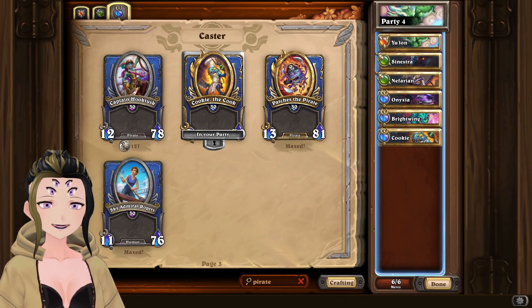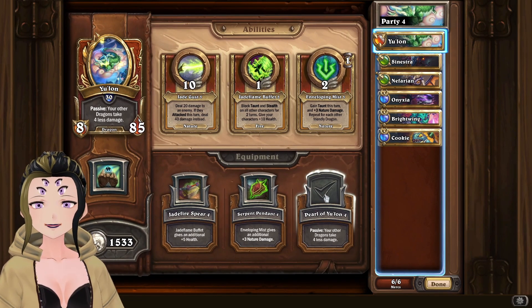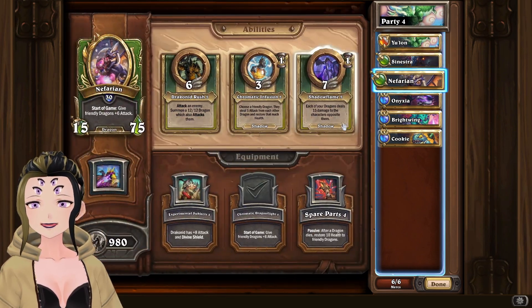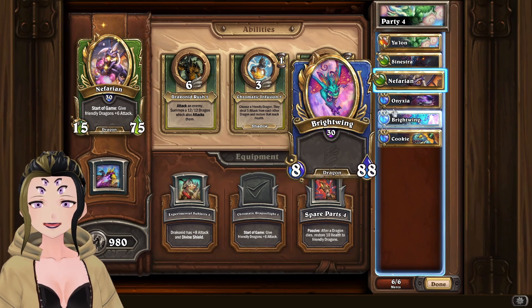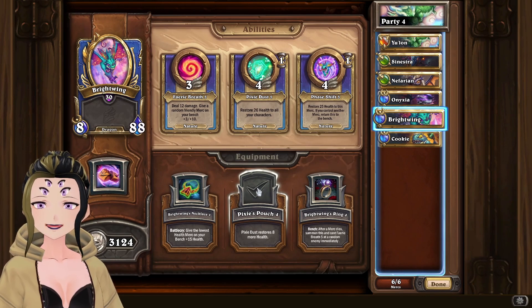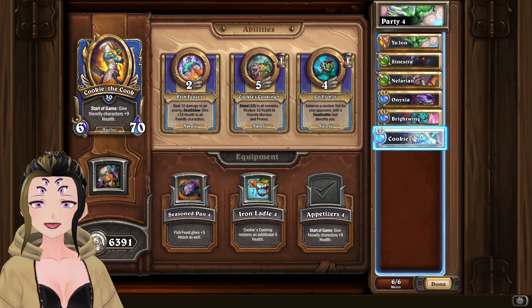To get up to the boss and the boss fight itself, we are using Yulon with Pearl of Yulon, Sinestra with Mana Broach, Nefarian with Chromatic Dragonflight, Onyxia with Razor Sharp Claws, Brightwing with Pixie Pouch, and Cookie with Appetizers.